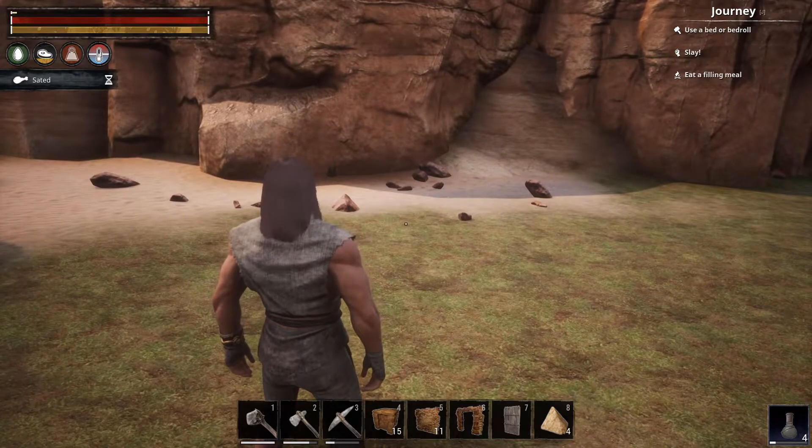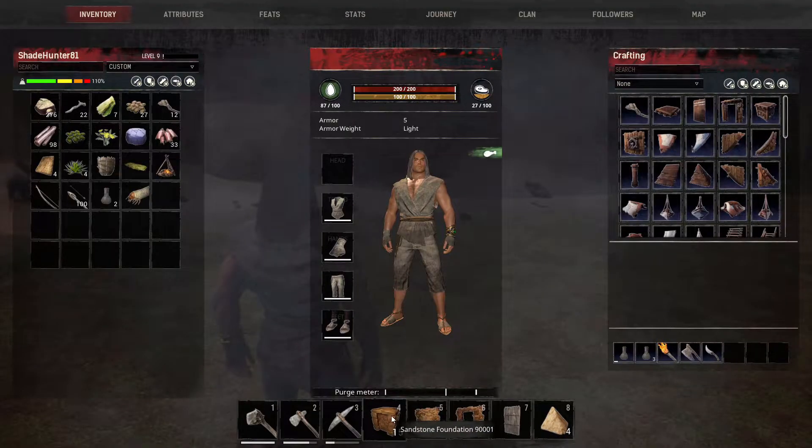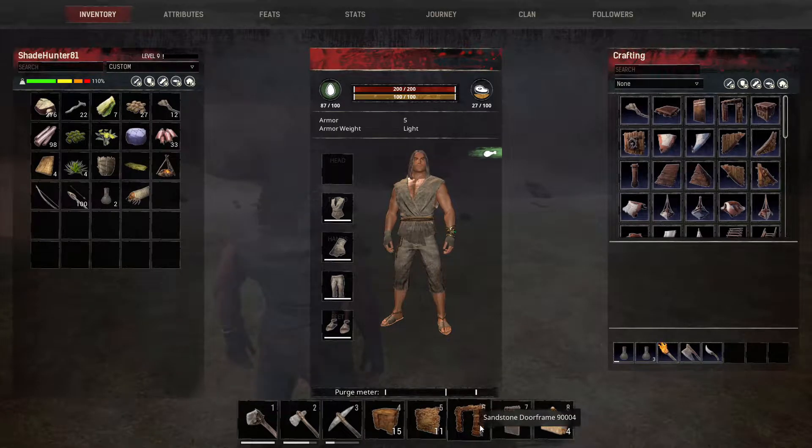What you want to do is have everything I have here on my bar: 15 sandstone foundations, 11 sandstone walls, the door frame, the simple wooden door, four sloped roof corners, four sloped roof pieces, and quite a few other things. You want to make sure you have a weapon, a shield, an axe, a pickaxe, a bow, and some arrows.